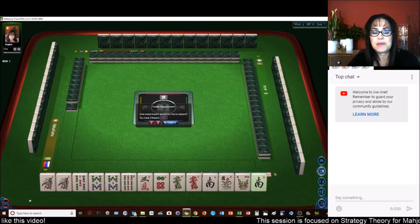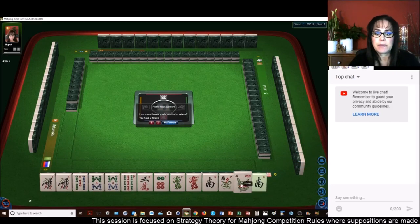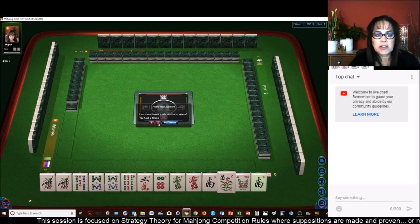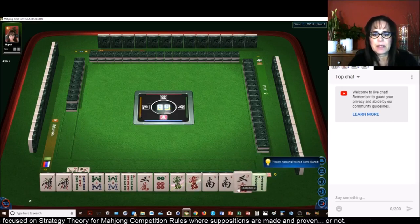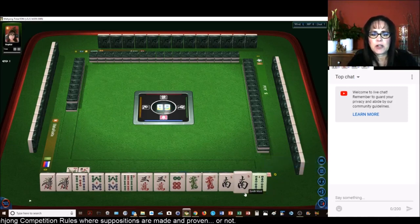Let's see what we can do with these tiles. The minimum point requirement is 8. Let's exchange the flowers. We're the dealer. I'm thinking All Pung.